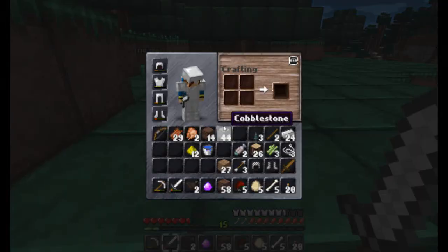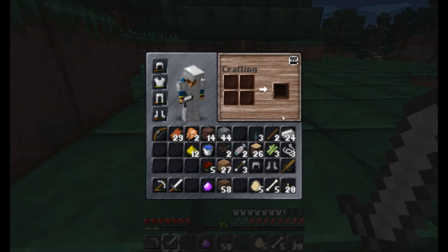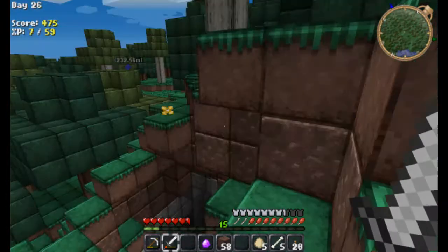They gave me stuff. Actually, what did it give me? Where is it? Eldritch log and grub husk. I don't know what any of that is.